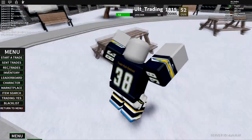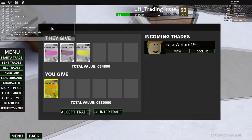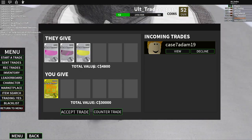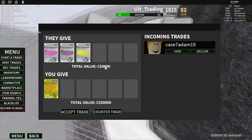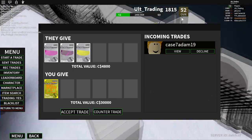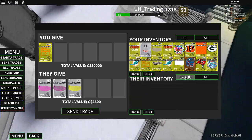You want to go over to rec trades — that means inbound trades, trades that are coming to you — and just look at them. This trade, he's giving me three silver visors for my gold animation. His total wrap is 4.8k and my total wrap is 30,000, so there's no way I'm accepting this trade. You can either go over here and decline the trade or press counter trade to see what stuff he has and if he has something you'd want. This dude does not have much, so we're just going to go ahead and decline his trade.